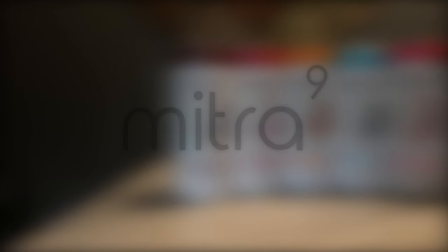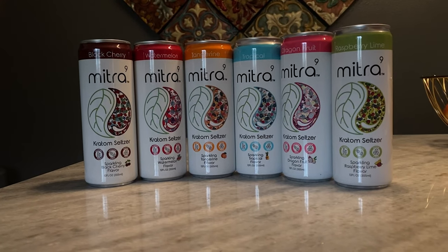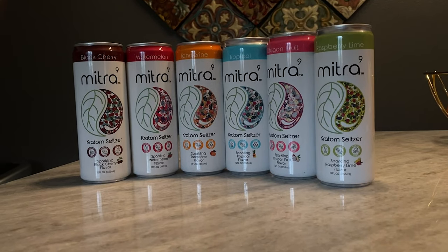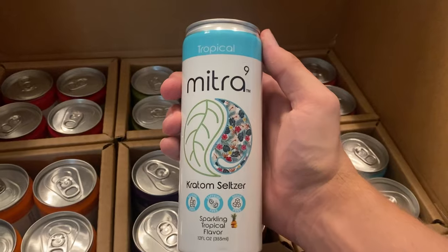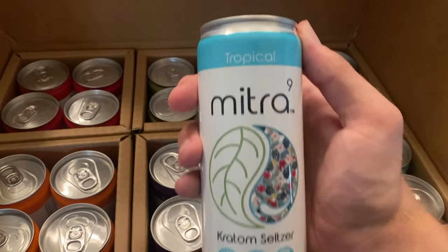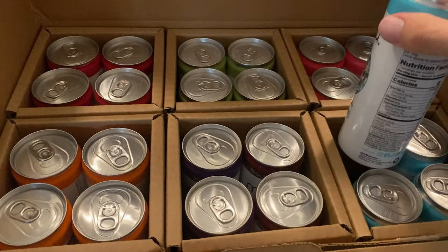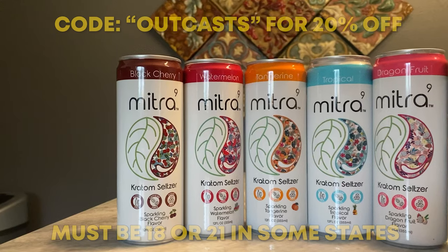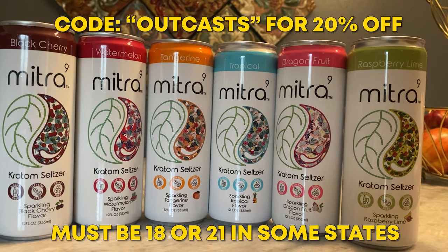This video is sponsored by Mitra 9. Mitra 9 is a kava and kratom seltzer company that quite literally makes you feel good. My favorite flavor is tropical. Kava and kratom give you a similar effect to alcohol just without the impairment — it's more similar to a high. Mitra 9 has really helped me get through long stressful days. Use my code OUTCAST for 20% off at Mitra9.com. Must be 18, or 21 in some states.